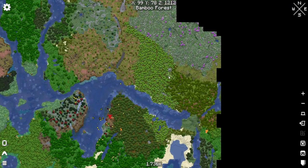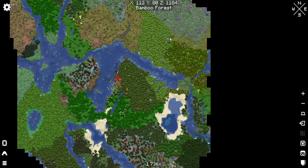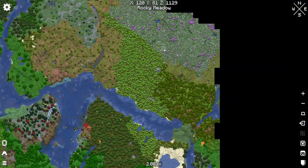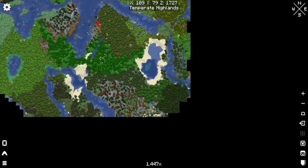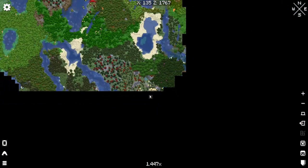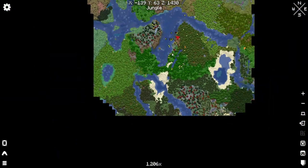I think our first stop will probably be here, because I think this is just a temple. I hope there's no mob spawners in there. Then we can kind of loop down to this one, check this out. I'm not exactly sure — this looks like a farm, so we'll see what that is. Hit this portal and then come back home.